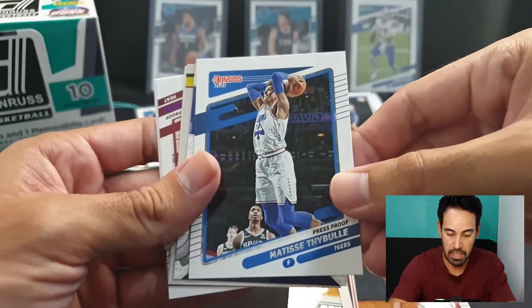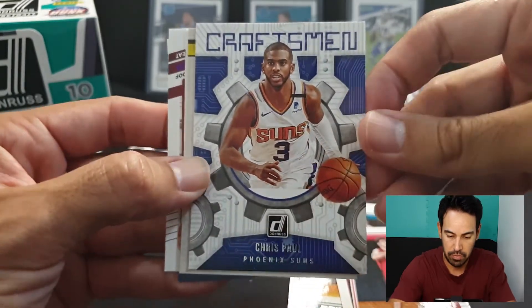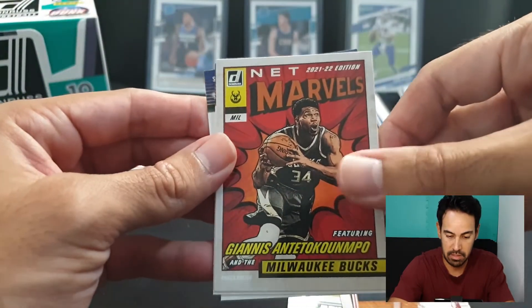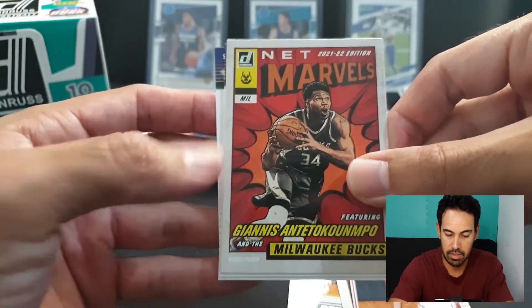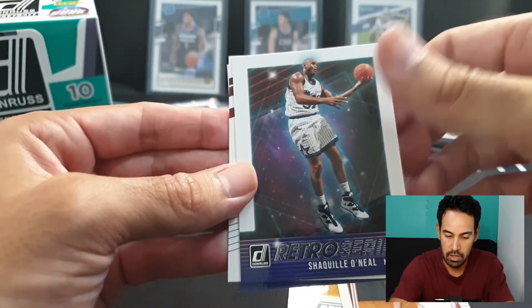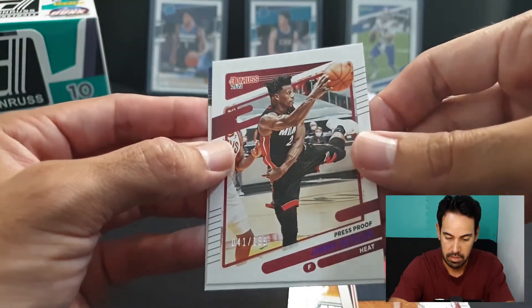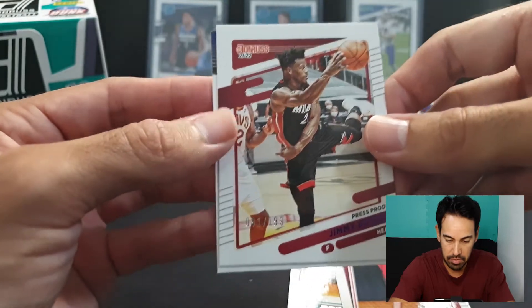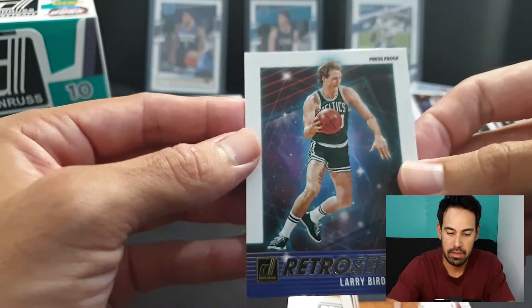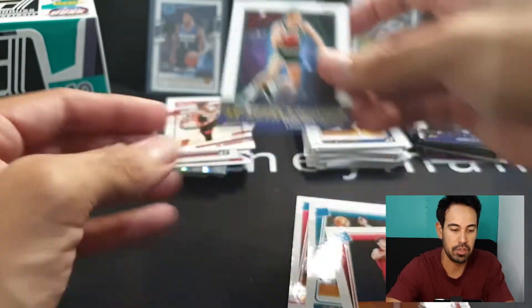Press proof - this is just a base craftsman of Chris Paul. Giannis - unfortunately not a genuine press proof net marvels. Shaq retro series, and Jimmy Butler press proof numbered to 199. Larry Bird - one of my favorite players, glad I've got him - and that is a press proof retro series as well.